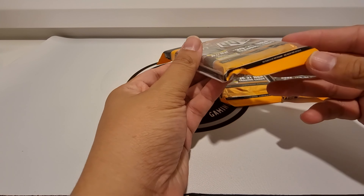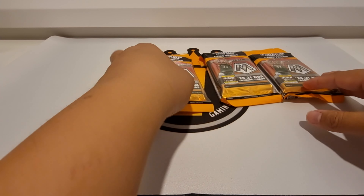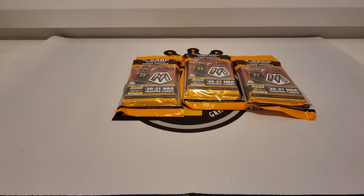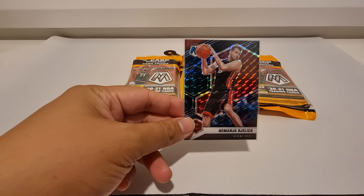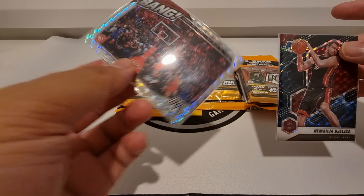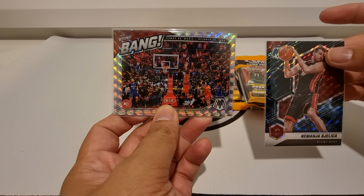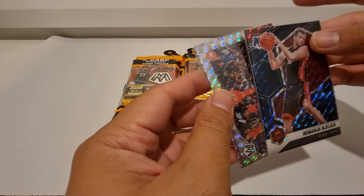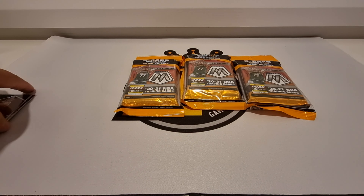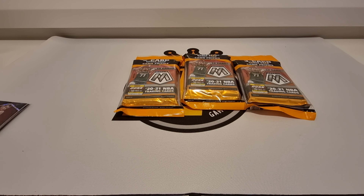Look for ultra rare mosaic genesis prisms — hopefully we pull one of them. We already opened a couple of packs on cam and pulled this elite card that looks like a genesis one, and then this Trae Young bang insert mosaic. Hopefully we pull a good one out of the remaining three packs. All right, let's go!